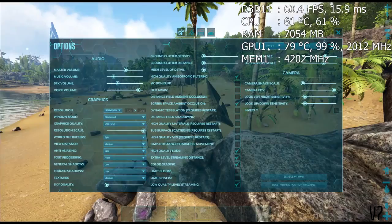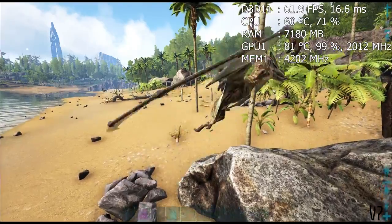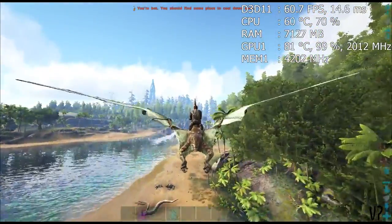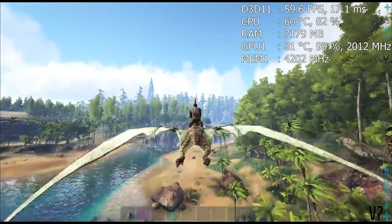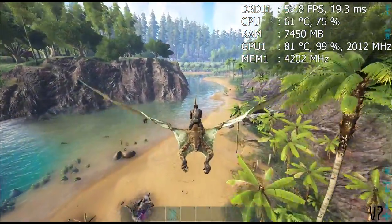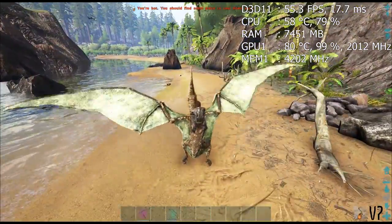Just to show that little benchmark stress with post-processing on high instead of medium like I normally have it - I normally can't stay easily above 60 FPS when it's on high. It's actually doing a pretty good job this time, but there it is lowering. I thought it was just a dip but no, it is lowering still.